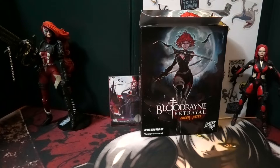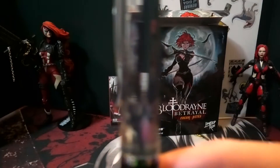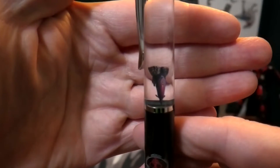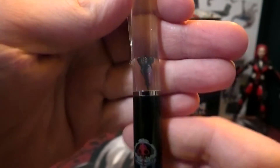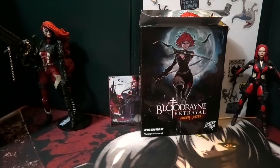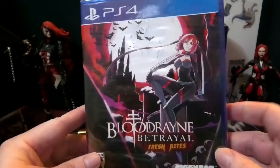I'm not gonna be able to get the poster in frame — it's just the game cover as a poster, really nice. I'm gonna try and get that framed. We've got a cool pin as well — very nice. Got the symbol for the Brimstone Society — oh wait, it's a coffin! Alright, very nice pin, very very nice.